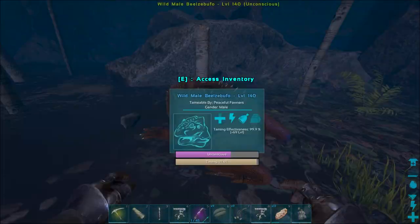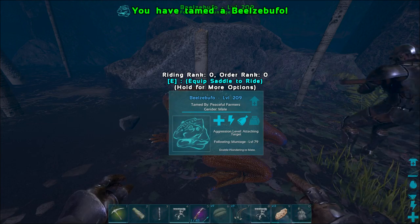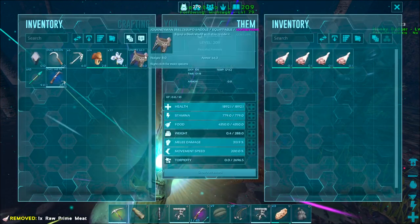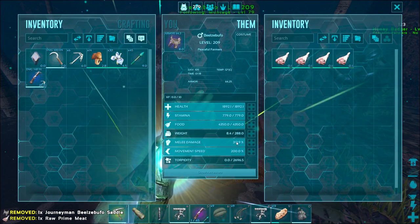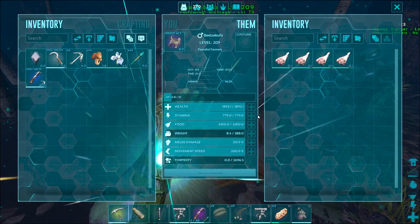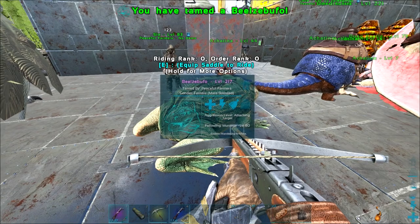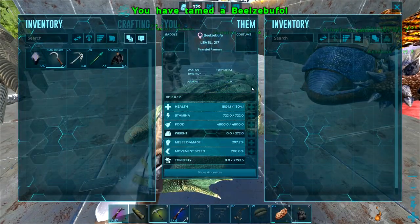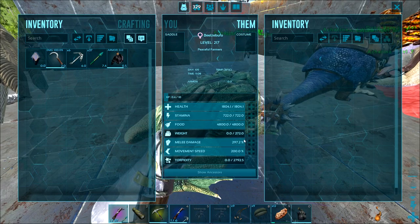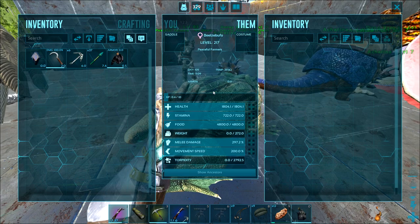Beazle buffo is tamed. These are going to be the fastest tames ever. 313 damage — I think that's pretty good. Not bad. I think I'll just pump everything into health. Second frog is tamed up. Let's check out the post-tame stats: 1.8 damage — so the damage is lower, the stamina is higher, and the health is about the same. Pretty good overall.